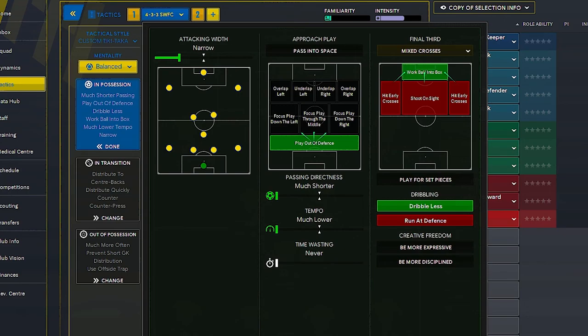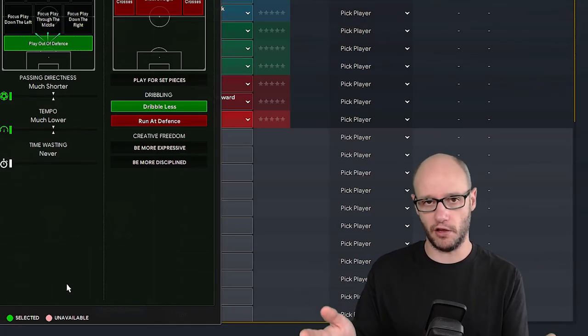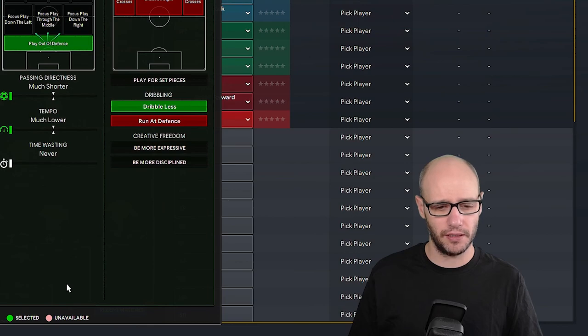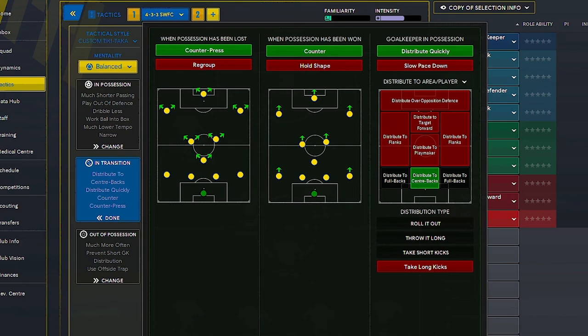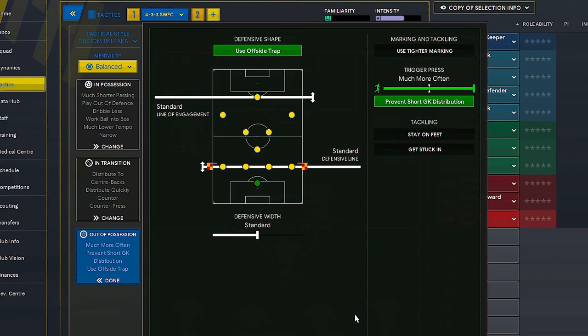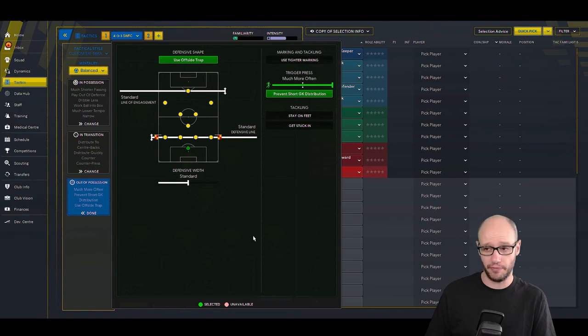We're playing much shorter with really low tempo. I only chose low tempo because of the quality of players we have in non-league — I don't think you can play high tempo. Correct me if I'm wrong; if you've done a high tempo formation and been successful with a non-league team, let me know. Work ball into the box is an instruction you can probably change depending on how the game's going, if you can't find space because they're playing 10 men behind the ball. Dribbling less for the wing backs since we only have one winger and I'm playing short passing — why would I want them running up field with no one to pass to? The usual transition is counter-press counter. The goalkeeper is set to distribute quickly and distribute to my centre backs. I've also got offside trap — just experimental. We're playing standard defence width, and we trigger our press much more often and prevent short goalkeeper distribution.